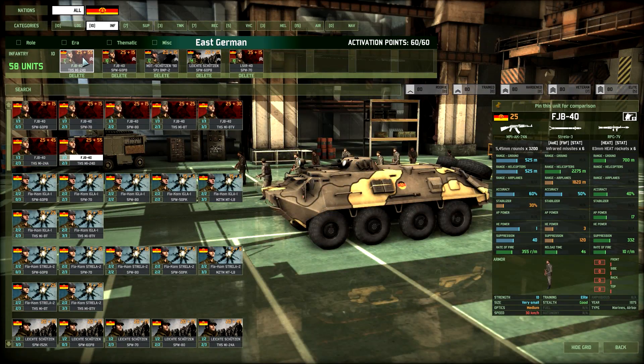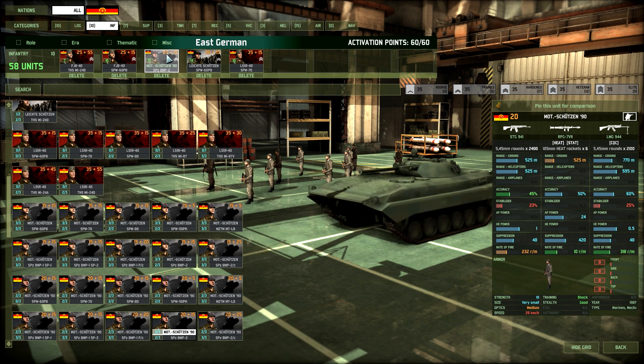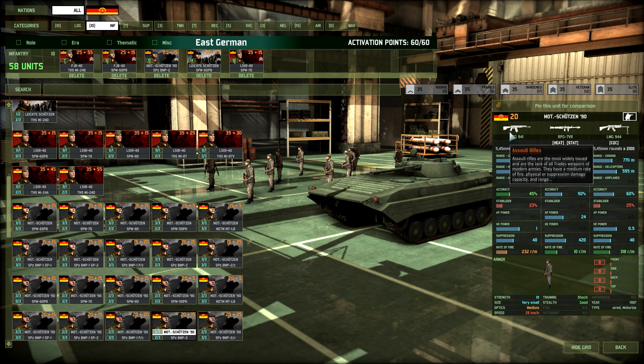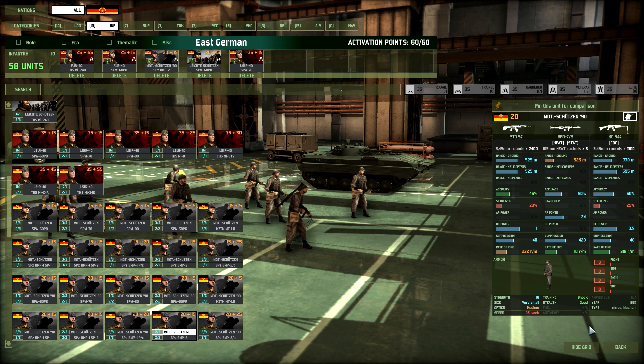I also have the same guys in SPW-60PBs as my ground assault — always nice to use some in the air and some on the ground. In case the ones in MI-24Ds get shot down, you have some spare on the ground to hold the town until reinforcements arrive. Which would be the Machutzen 90 in BMP-2s with really good stats — the STG-941 assault rifle and the LMG-944 SAW. They also have a really good RPG with 24 AP, so these guys will really wreck infantry. They have shock training, so really good against infantry. I have these Machutzen unhardened — I don't think it's worth the minus five if you go veteran, and their training is already good enough.